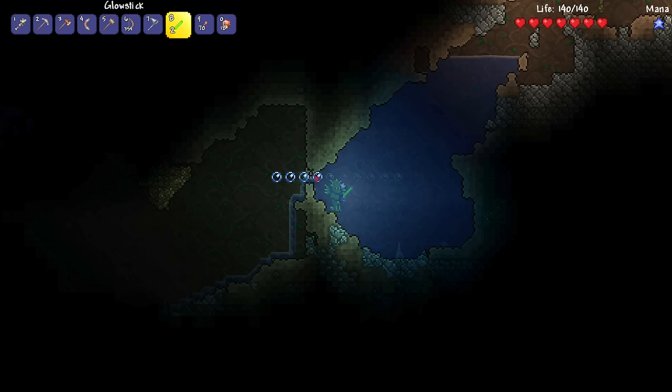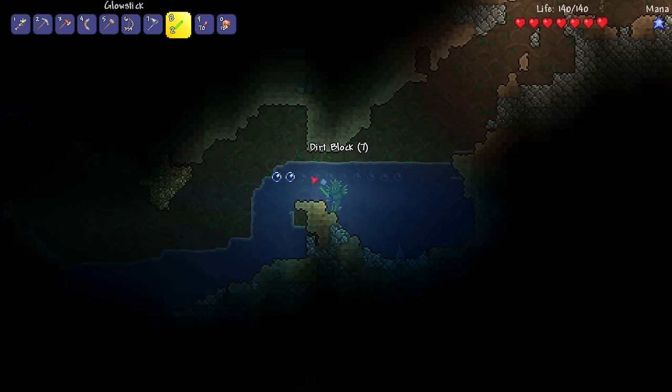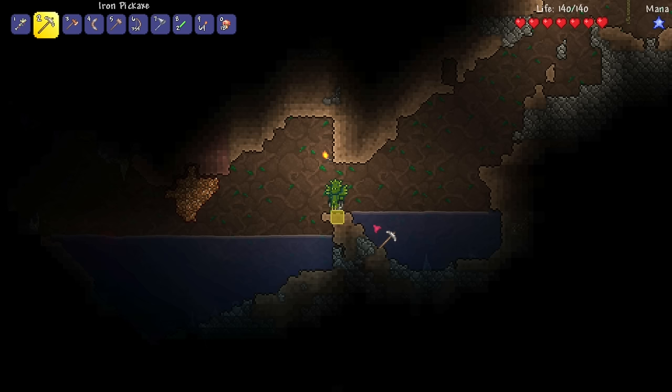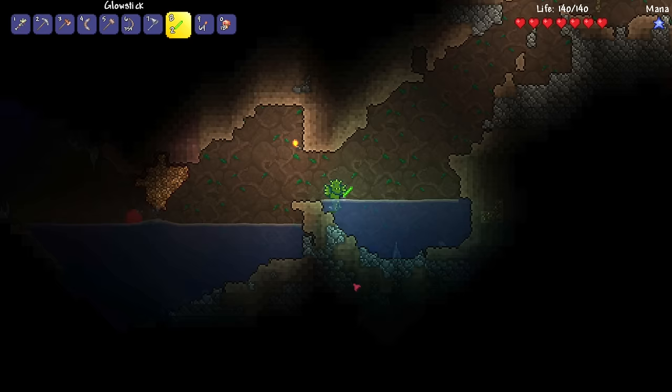Yeah, hold on. Let's hit shift. Mine this, and it's draining. Okay, that's good. It's pitch black for me. Yeah, I need to remember to use the glow sticks when we're underwater. That's copper, I believe. It's really shiny, but I believe it's still copper. I thought I saw iron down there. It might have been a glow stick.